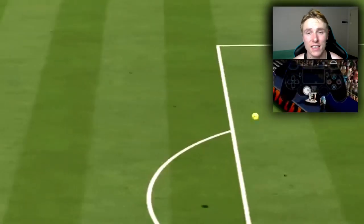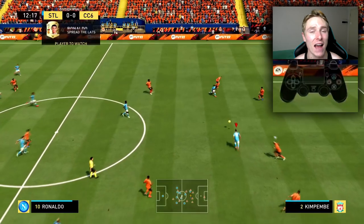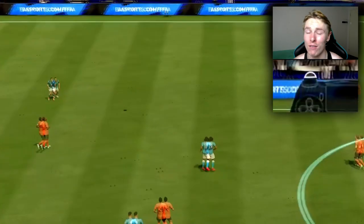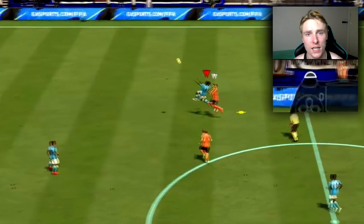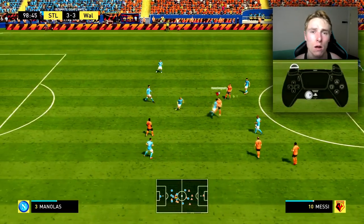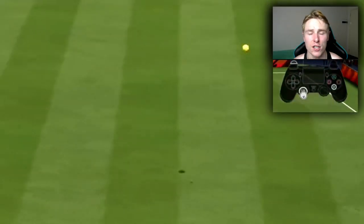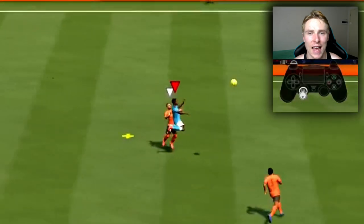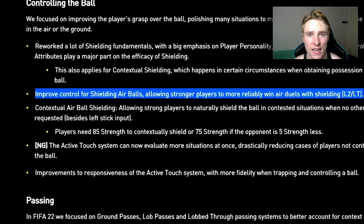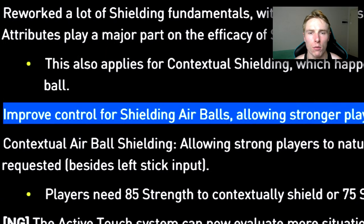Utilizing shield in contested aerial battles is a very good way of winning headers in FIFA 22. When you hold shield going up for a header, you will have a greater chance at winning the ball because the player will tussle off the opponent next to him to get in front and win that header. EA have actually advanced this technique with HyperMotion this year, with new animations that allow stronger and taller players to win more aerial battles, especially when you're holding shield.